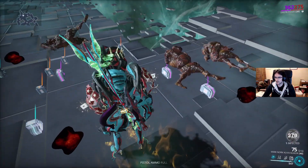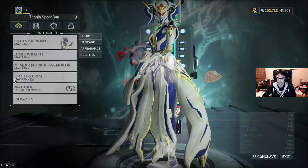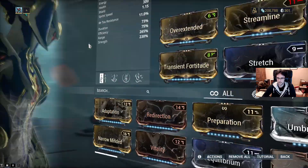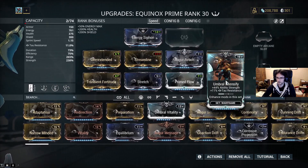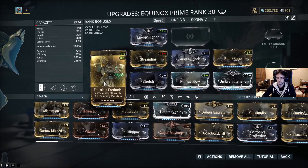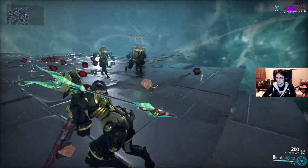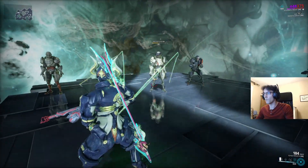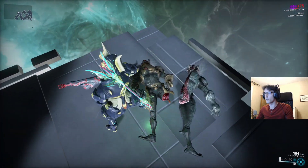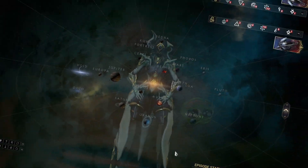It's exactly the same with Saryn — when the enemy dies with Spores, the body melts and disappears in about two seconds, so Nekros doesn't have time to Desecrate all the bodies. The correct choice is Equinox in Day Form. With the second ability you can boost enemy speed and increase their damage taken over an incredible range. With the active third ability you increase strength for you and your teammates. And when you deactivate the fourth ability, you deal a huge amount of slash damage. Nekros is happy!